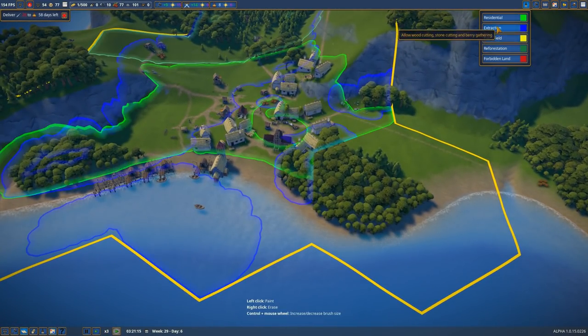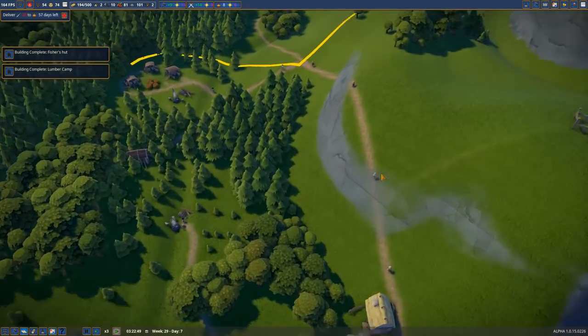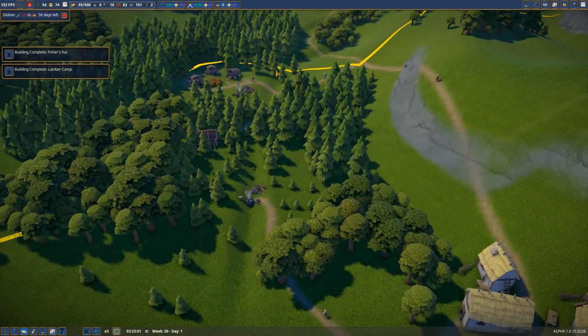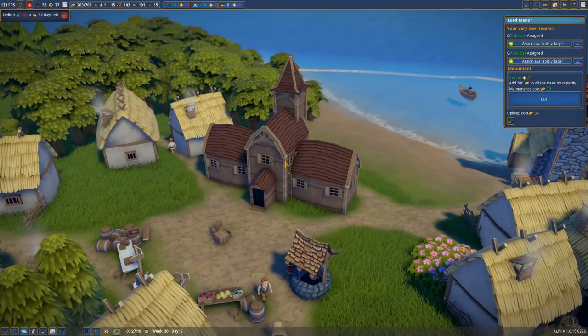Let's extract all of this — I don't want wood here, this is all going to be civilization. It's weird that the most efficient route is up the hill and down the hill, when you'd think going around the hill would be better. Oh — I think our manor house is built!